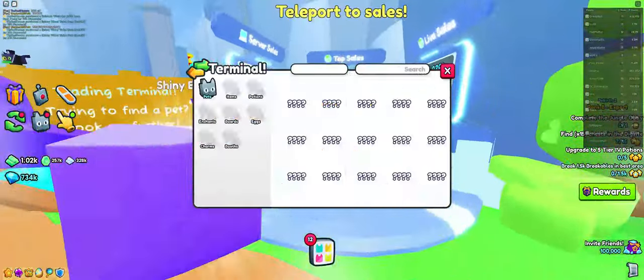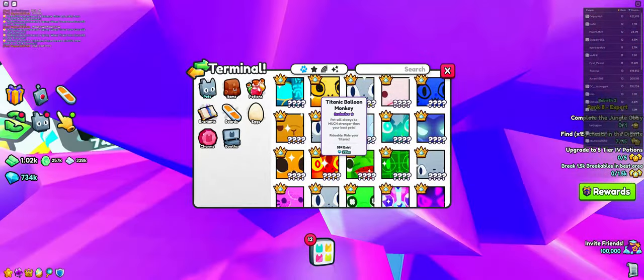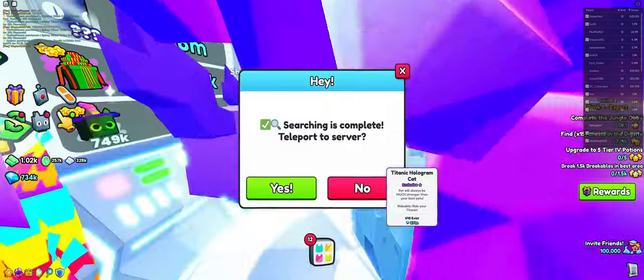We are here right now in the Trading Plaza — check it out. We can go find the pets that we want. I'm just taking a quick eyeball look here. I see Titanics for $2.95 million — that's not too bad. $105 million? Wow, that's a good price. But I'm sure when we go in and take it out the price will be different.